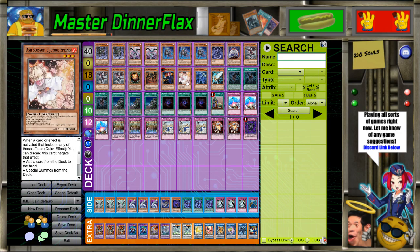Ash is better than Winter Cherries, even though like half my extra deck is only accessible game two — it's still better than Winter Cherries. I'm not playing hand traps because I have no game plan against Goki.